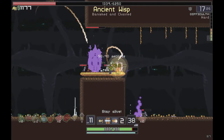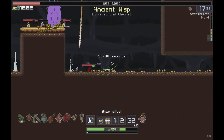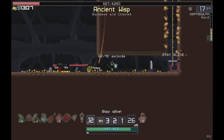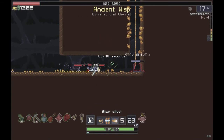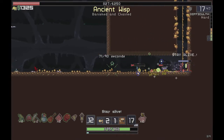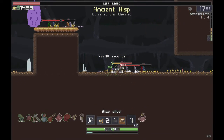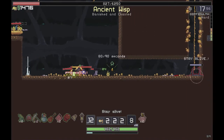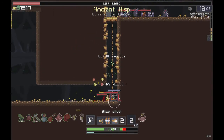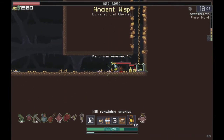We're also surrounded by Lemurians now - that's very dangerous. Lemurians with elemental attributes are very fast and will catch you if you give them the opportunity. We took a little damage but nothing unrecoverable. We have about 15 seconds before the spawn rate goes back to non-existent. There are 35 enemies remaining - that is definitely a lot of people.